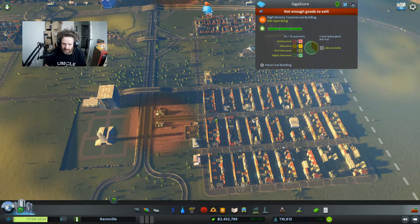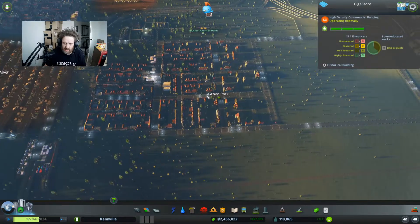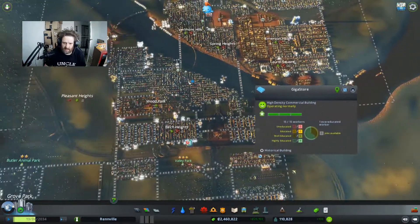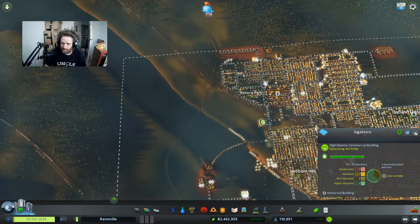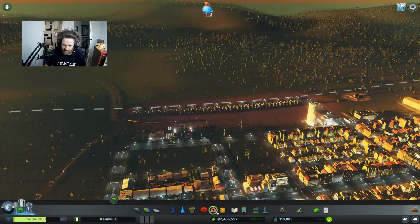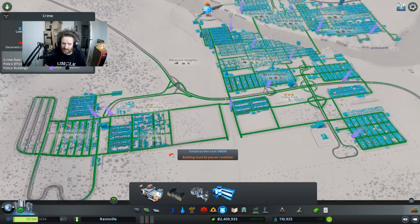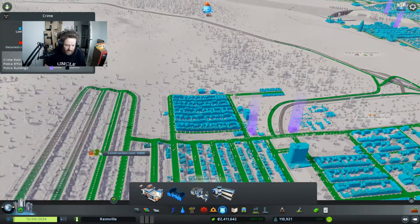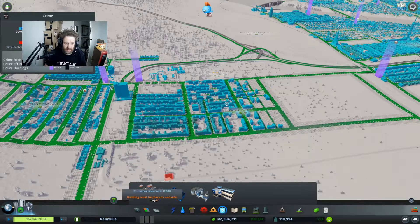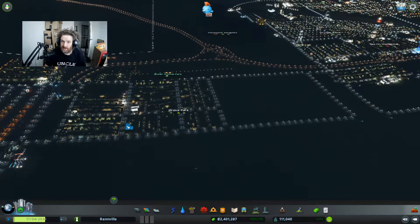I'm going to let all of this continue to grow and get the demand up. We've got all this area up here as well to expand in and this bit over here - we've still got loads of room for expansion. Let's just put a police station up here as well and one up there. I'm going to let all the demand build up and then I'll bring you back.